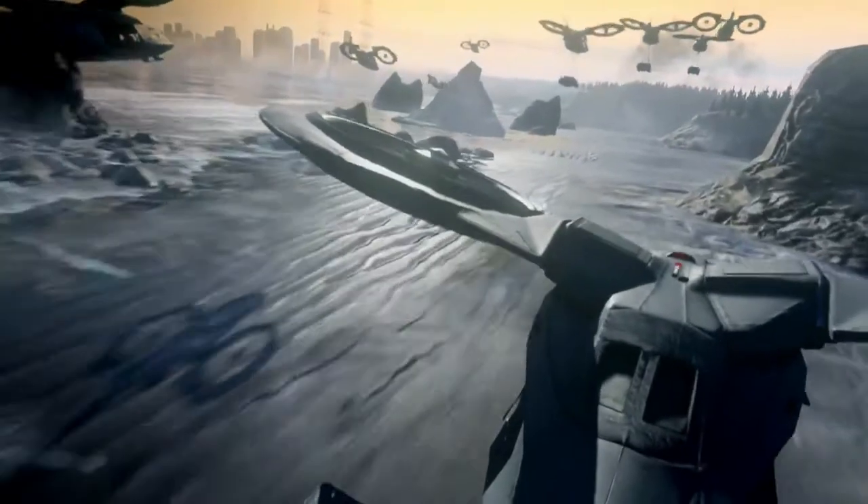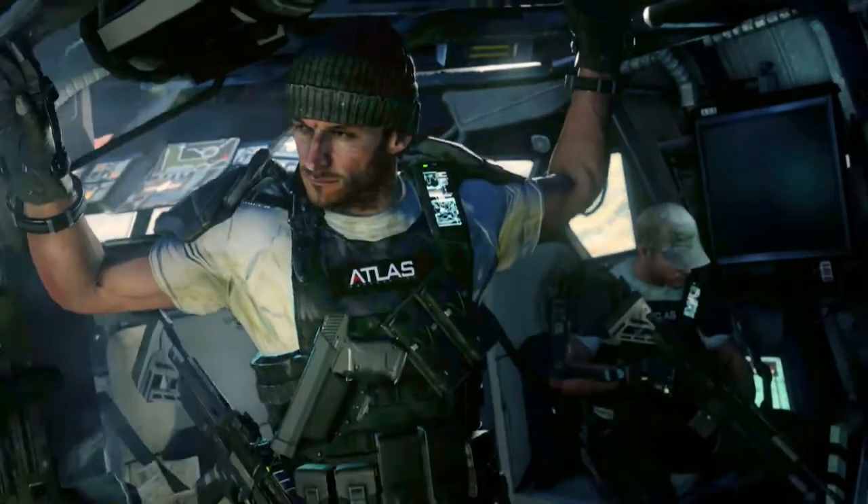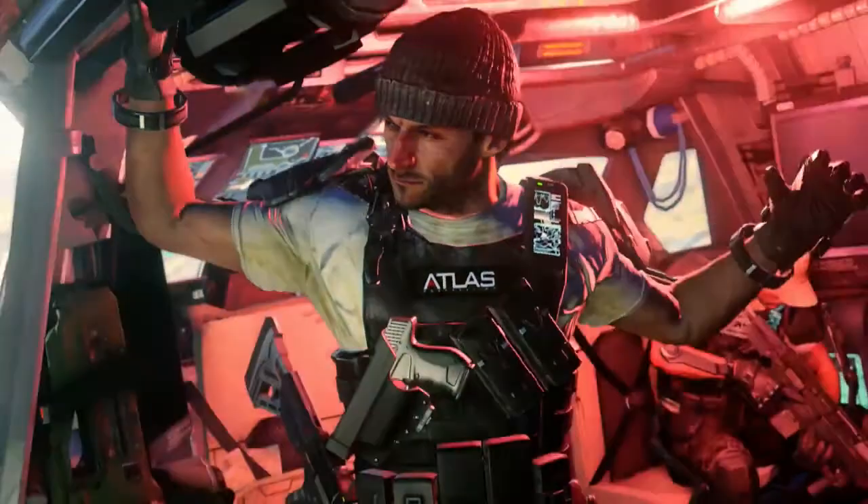Now we get our first main look at one of our main characters. There are some notable things about his appearance: one is the Atlas-issued armor vest, another is a newer-looking pistol, and he's also got a PDA right around his left shoulder — something reminiscent of Black Ops 2, incorporating a technology feel into war and battle.